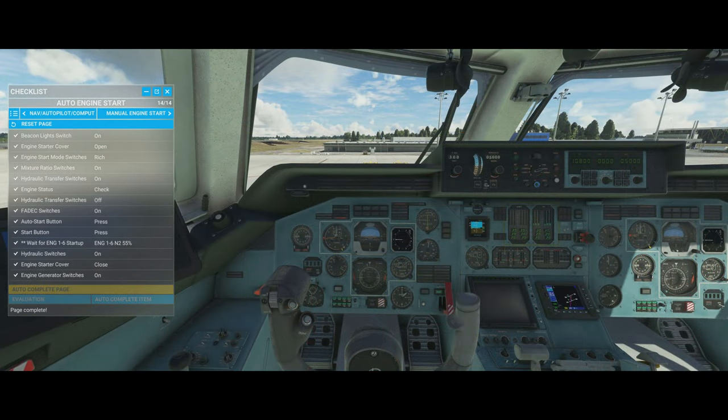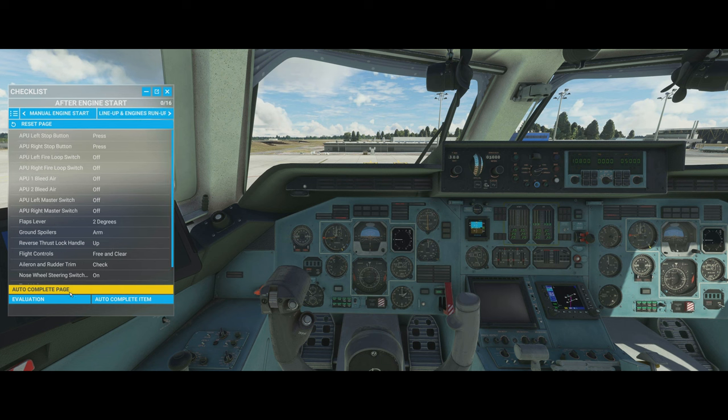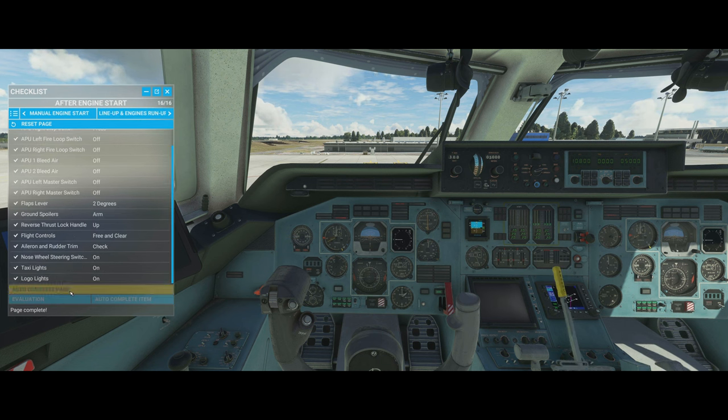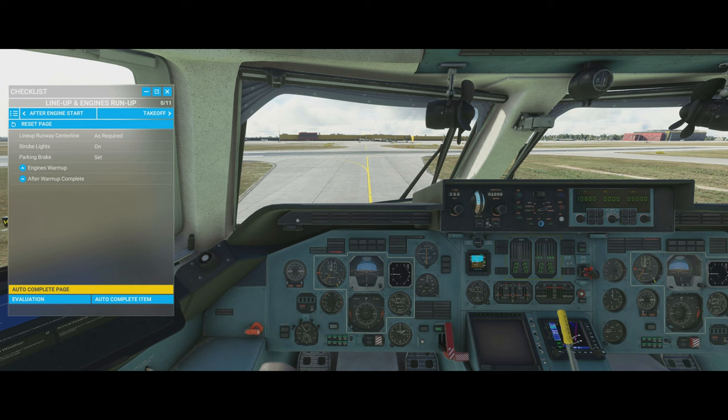All engines have now started. Manual engine start — we don't have to worry about that one, so we skip it. After engine start, we autocomplete that, then line up for engine run-up. We're now going to taxi out — you're going to join me when we're by the runway. Here we are holding short of the runway.